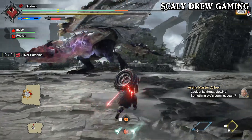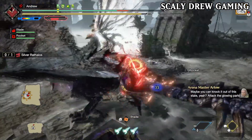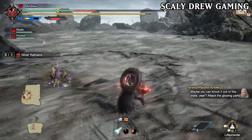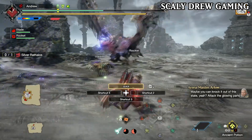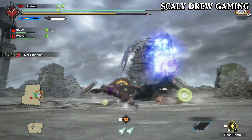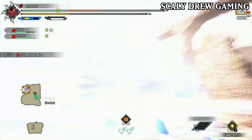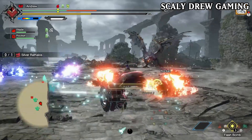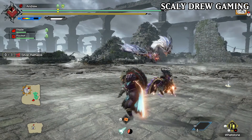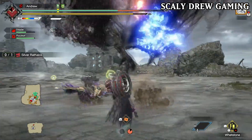Sunbreak's version of Silver Rathalos is very different — more different than the one in Iceborne. Silver Rathalos in Sunbreak is way more aggressive. It spends more time on the ground and more in your face. This version has borrowed some attacks from Dread King Rathalos and also Apex Rathalos, which makes the fight more fun and also more intense. Also, Silver Rathalos has got one of the best armour sets in Sunbreak right now, thanks to a skill called Element Exploit.